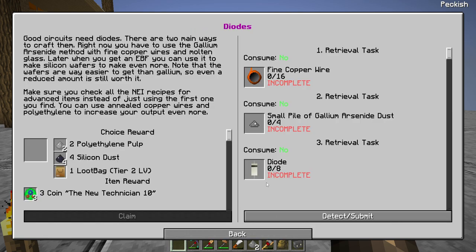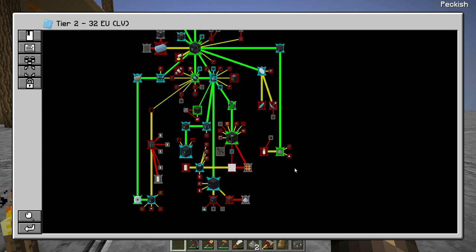I need some refined glue cans — I haven't made cans yet. And I need to make some diodes. Oh, polyethylene pulp — that's really some good stuff.